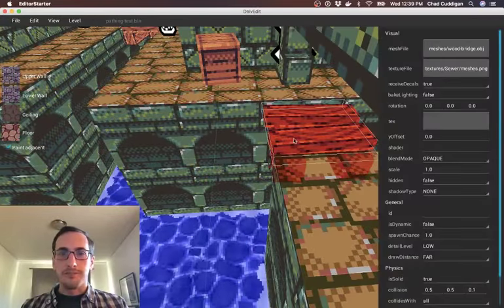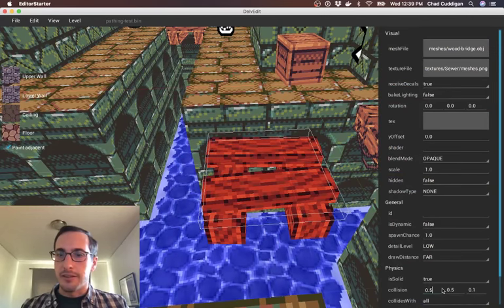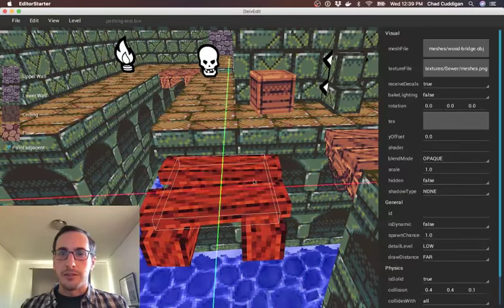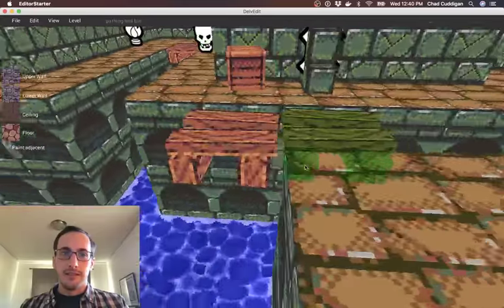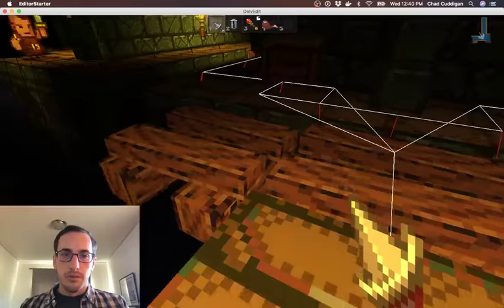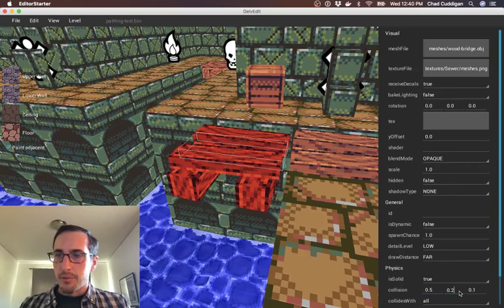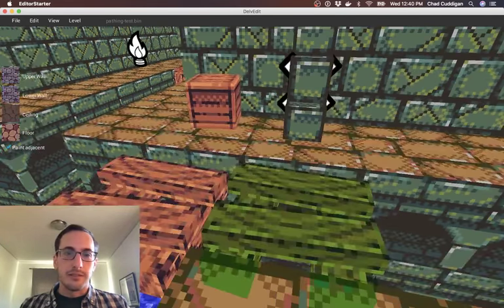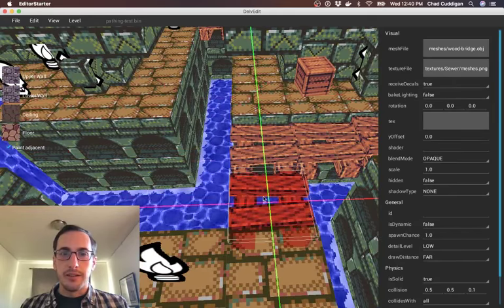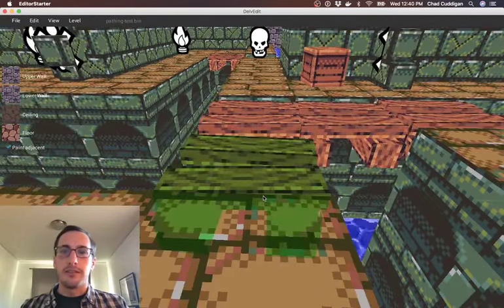I could show how it works. Basically, every static mesh that has a collision size bigger than 0.4 in one of the directions will get path nodes attached to it if it's big enough. So 0.4 is the cutoff — if we made this thing 0.2, it would not be big enough for the game to consider it something monsters should walk on. But bump it up a little bigger and the game will start putting path nodes on top of it and connecting all the path nodes that are close enough.